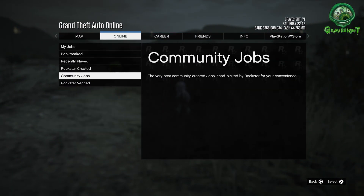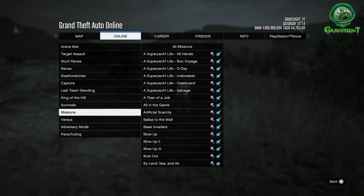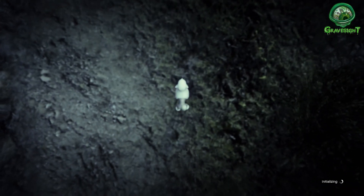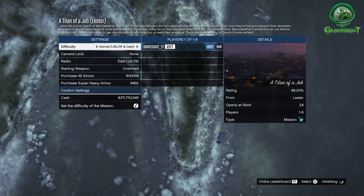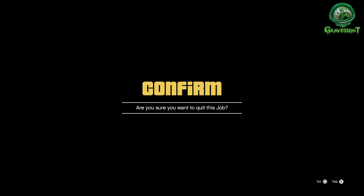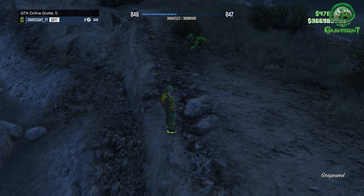This time we're gonna press our pause menu, go to Online, Jobs, Rockstar Created Missions, and then go down to Titan of a Job. We hit up Titan of a Job and that's gonna load us into the settings — we're not actually gonna start the job. We just load into the settings and then back out. What this does is it stops us from spawning at the hospital. We still get our 5,000 RP.